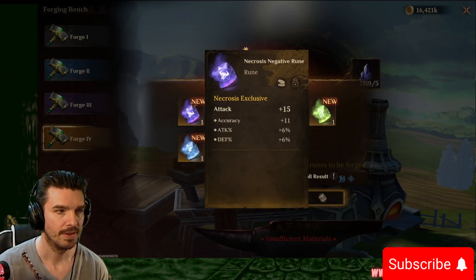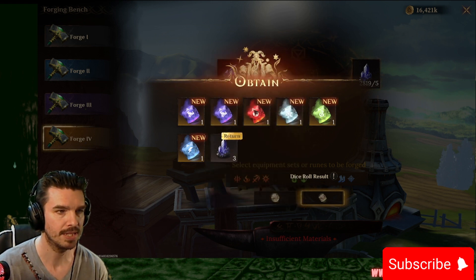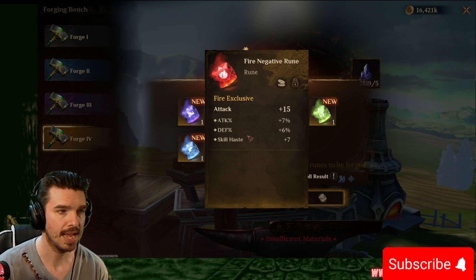We got some good legendaries. Attack, resistance, crit rate, attack, speed, accuracy. We got attack, attack, defense, skill haste. There we go.